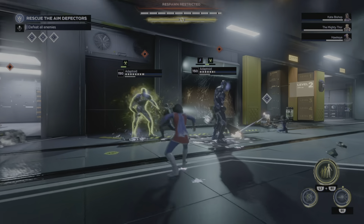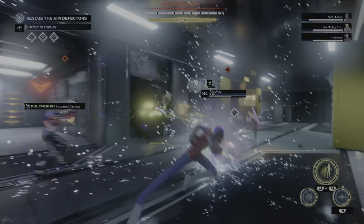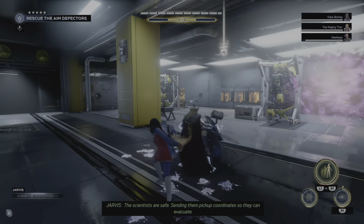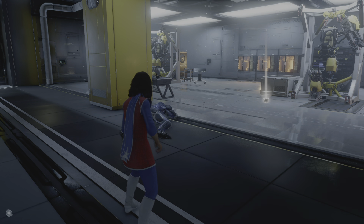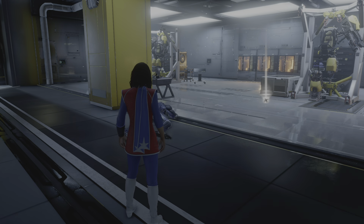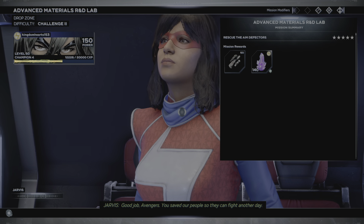Let's go. Avengers, several resistance fighters are trapped in the field. AIM is closing in on their position, and we need you to rescue them before they're overwhelmed. Get to their provided location and defend them as long as necessary. We will extract them when AIM forces have been eliminated.